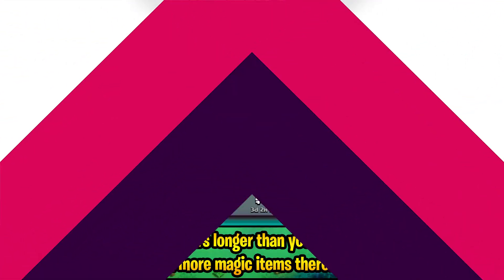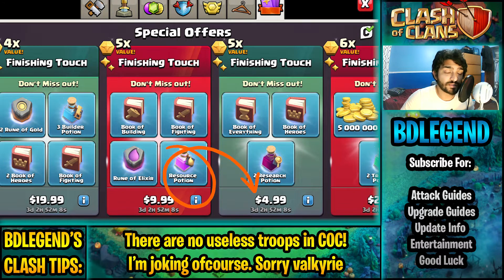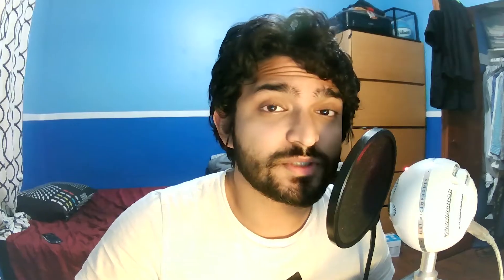The second thing you want to do is buy books of heroes in the shop offers if they are valued at under $5. What I mean is if for $5 you get two books, then each book is $2.50 — that is a better opportunity for you to use your money. Since books of heroes are 500 gems out of the trader anyway, you want to make sure you buy them for less than $5. This will give you the best value and is the best way to spend your money in Clash of Clans.